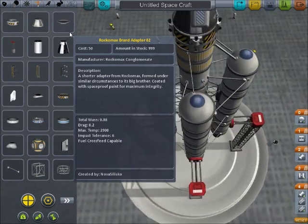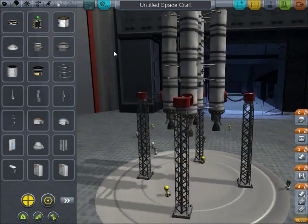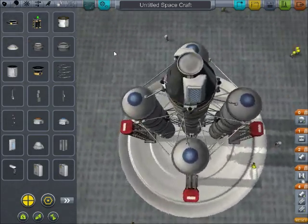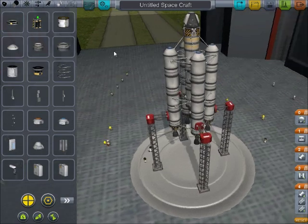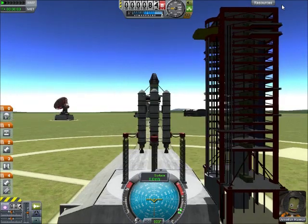We didn't cover all of the parts — there are many more utility parts and things like that. But we have a basic rocket, so I think we will be ready to test-fly this in our next tutorial. This is just a very basic rocket that should be able to get you into space. You can do something similar to this and make your own modifications if you think you can make it better. We'll call this 'Basic Rocket,' save it, and then we will go to the launch pad in our next tutorial, which should be uploaded shortly after this one. Thank you guys for watching, and I will see you soon. Bye-bye.